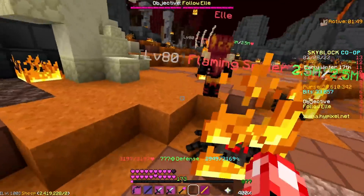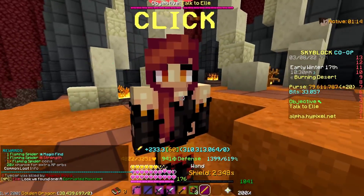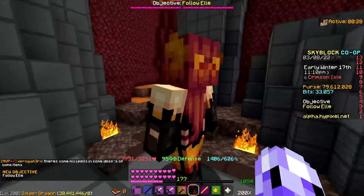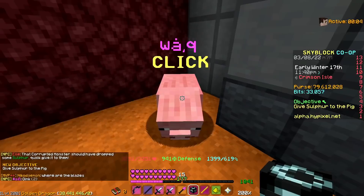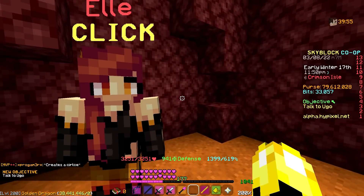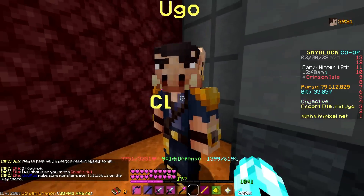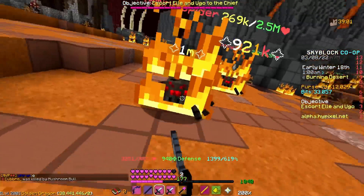She stops near all the spiders, so you have to clear them out and talk to her. She'll tell you there's a corrupt monster — a very obvious spider with a purple name tag — and all you have to do is kill it. The mob will drop sulfur, which is very important. You then follow her to a pig and feed it the sulfur. The pig transforms into an NPC named Yugo. They ramble on for a bit, and basically you have to follow Yugo back with L to the king, who is his father. As you're walking back, you have to defend them by killing spiders.